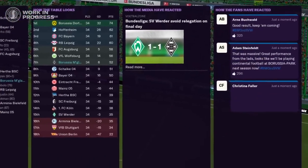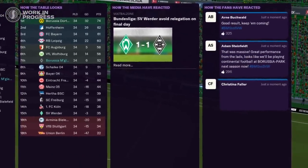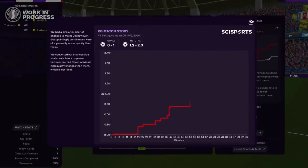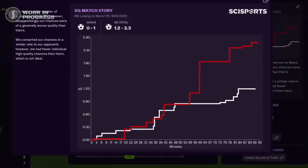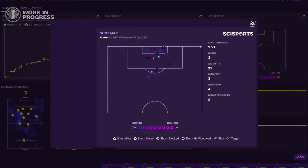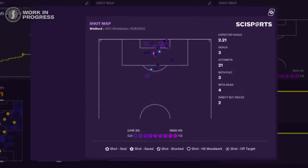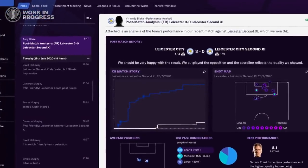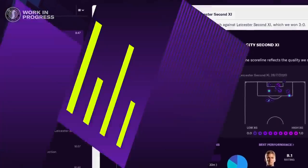Match day does not end at the full-time whistle. A post-match summary gives you the complete story of the game, including reaction from the press and social media, as well as a suite of statistical information, including Sports Interactive's own expected goals system, which makes an exciting debut in conjunction with the team at SAI Sports. You'll now be able to see just how clinical your players were — or weren't — in front of goal.